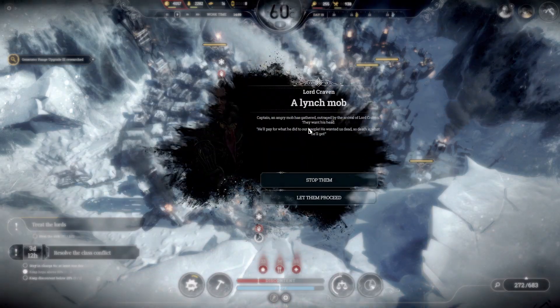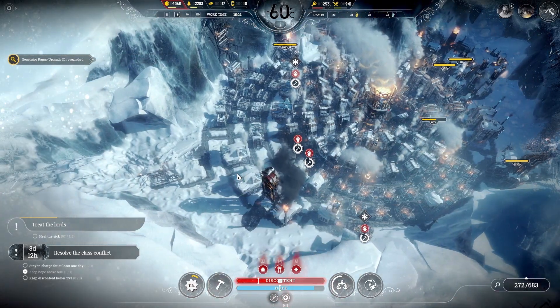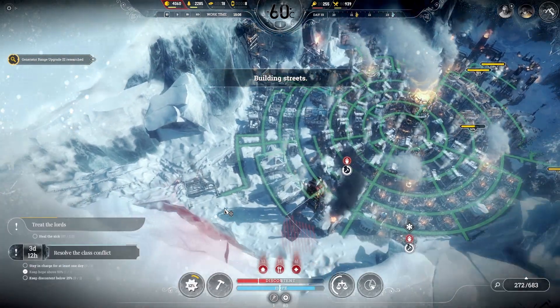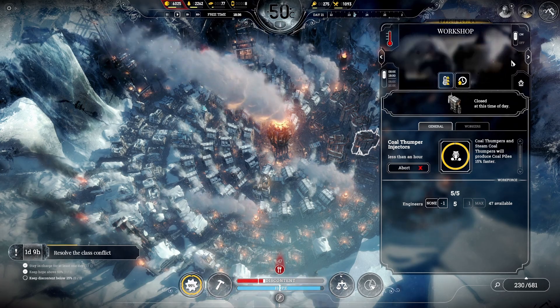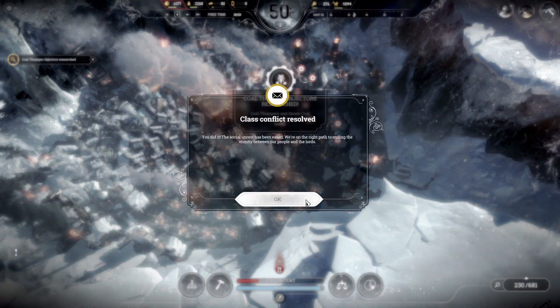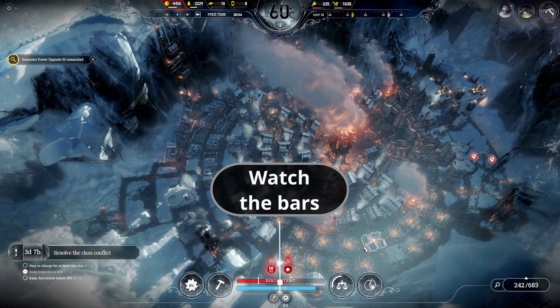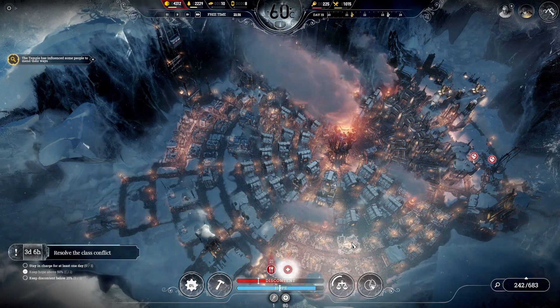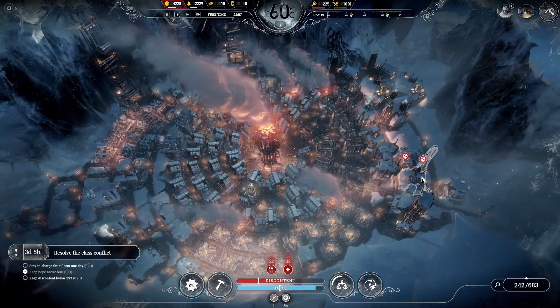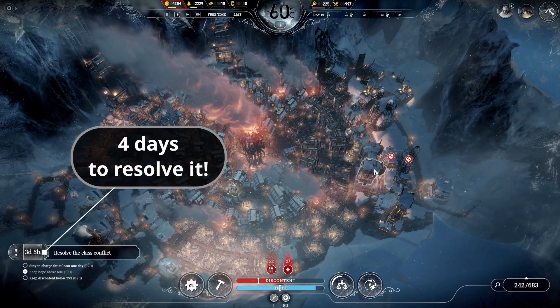Faith keepers or guard towers will provide the means to stop the mob from lynching Lord Craven. It's up to you whether he lives or dies. Regardless, you can let everyone have normal working hours now to really drop the discontent. This is the shortest phase of the scenario, since you can use these tactics to min-max discontent and hope to their targets pretty quickly. It can take as little as 2 days, but you have 4 days to resolve the class conflict.